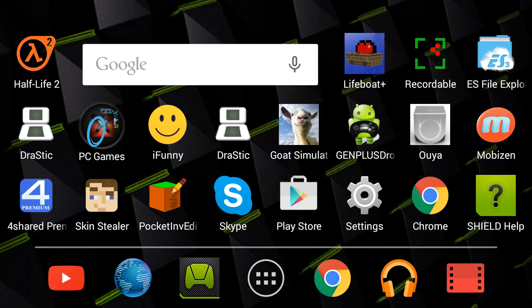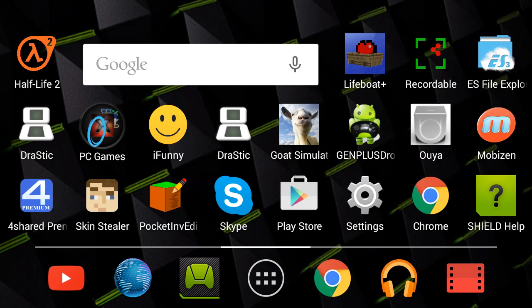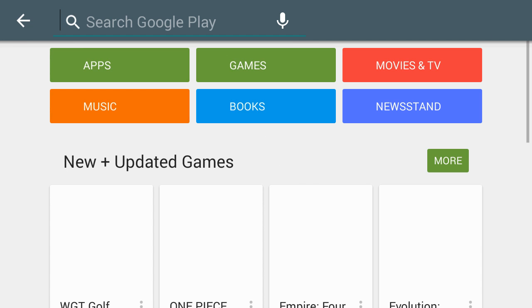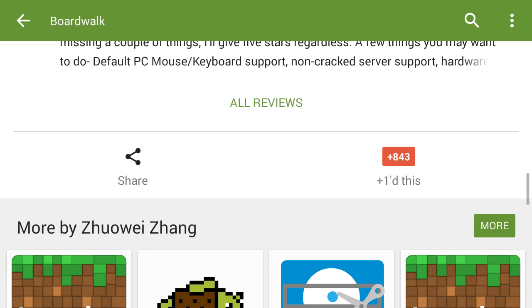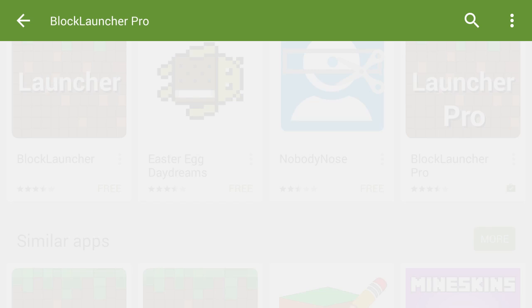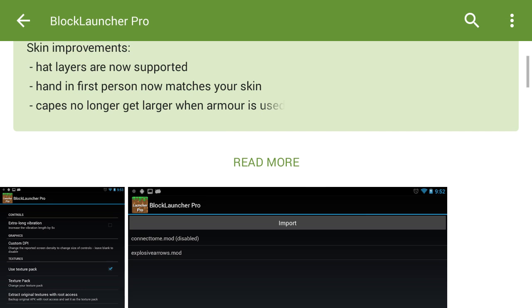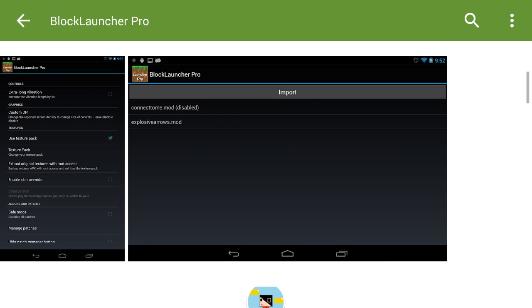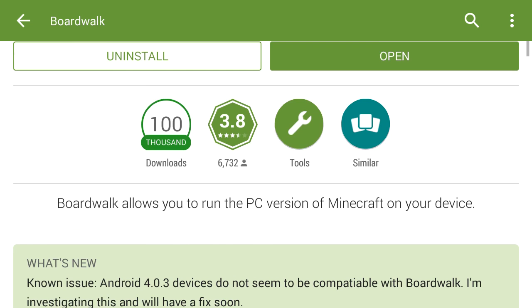It's a new way to play. The app is called Boardwalk. You just go on your app store or play store. It's same as creative Block Launcher Pro. Just letting you know, if you have Block Launcher Pro, it's awesome. It's called Boardwalk — you just open it.